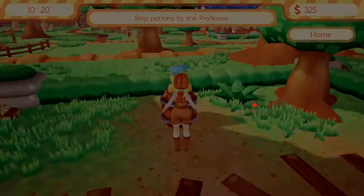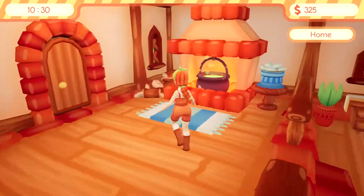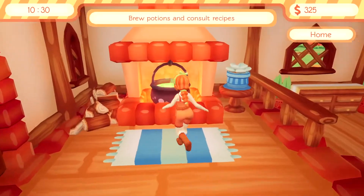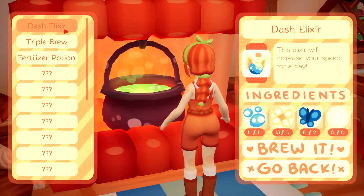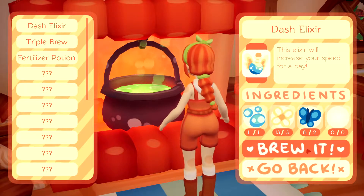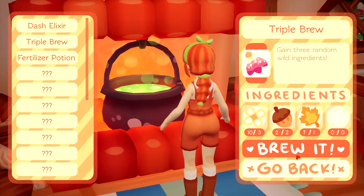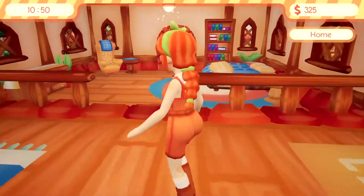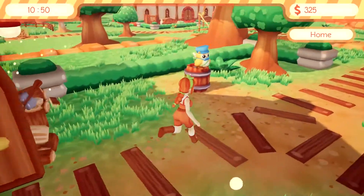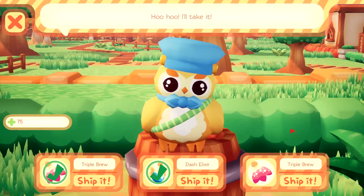So two triple brews and one dash elixir. And of course, since I've only learned a few recipes so far, it's almost going to be the same every day — but soon we're going to learn a lot more and then we'll have a bigger variety. So let's make one of these dash elixirs. I can make one of these, but we need two more acorns before we can do that. Let's send these two off. We send you off and you off, and then we need two acorns before we can do this.